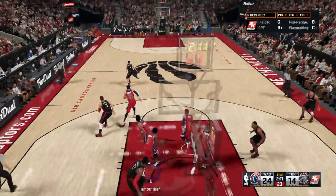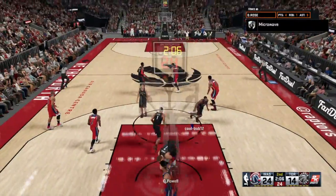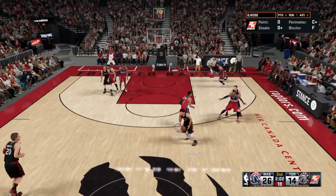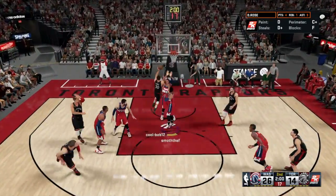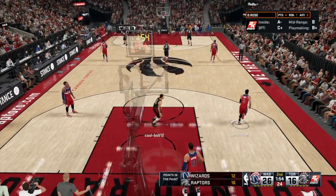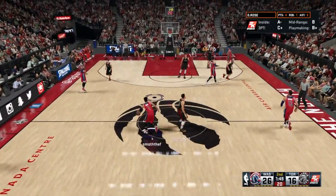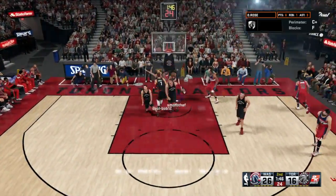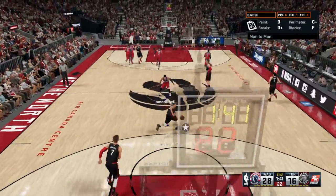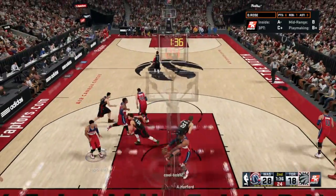He's going to transition and I get the steal with Patrick Beverly. Now I'm in my transition, he's trying to take the charge — D-Rose with a nasty wind-up. That was just crazy that that went in. Just forced a layup and it just drops. I'm working with D-Rose, taking it straight to the rack. He gets the cutter and gets the points right back.